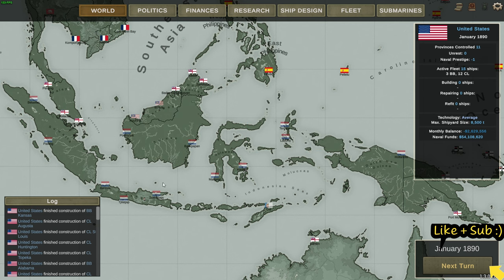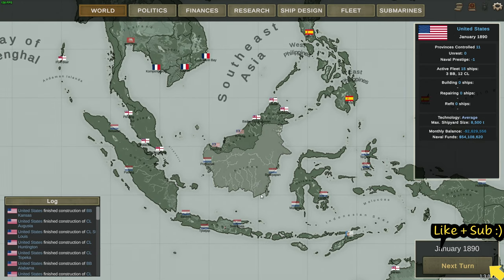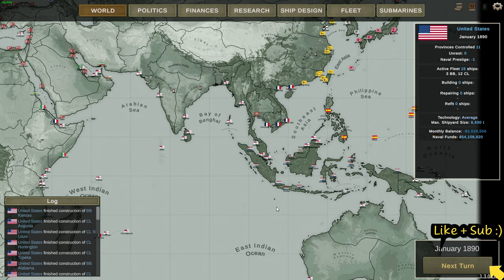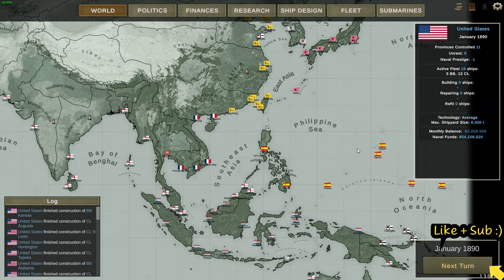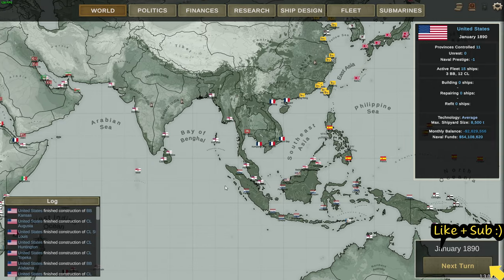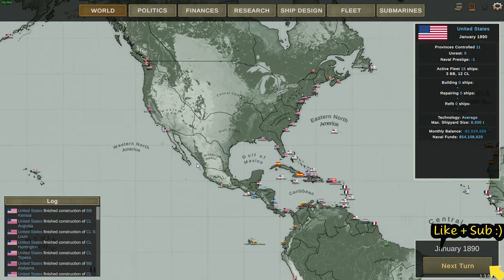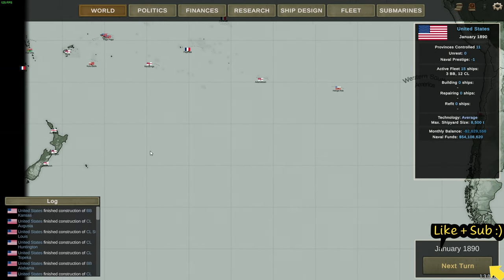There's also the option to grab the Philippines, which would give us a holding out there. It could even lead to combat with the Dutch to grab New Guinea. But that does mean it's a whole area we'll need to protect from Japan, China, Great Britain, and France - and those areas don't possess the dockyard space required for a large fleet action.